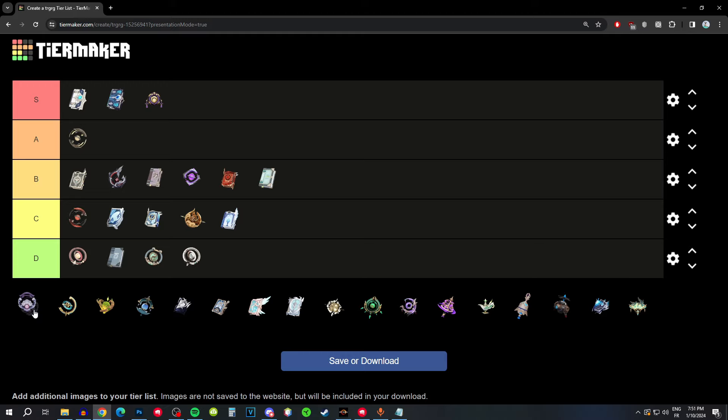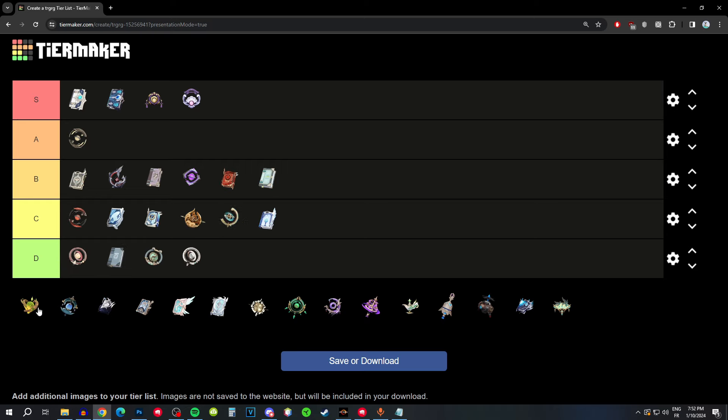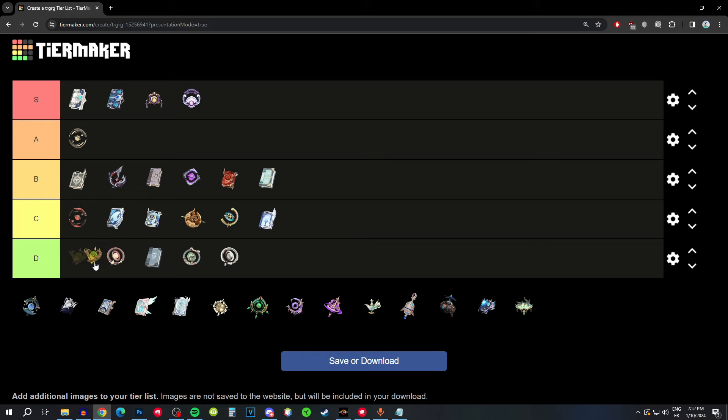A Thousand Floating Dreams — for the 4-star Fulfilment: average base attack, energy recharge substat which is good, but the passive actually lowers your attack, which is terrible. I definitely wouldn't recommend it — C tier for the bad passive. Sacrificial Jade has low base attack, crit rate substat, and the passive is just HP and elemental mastery — D tier, definitely not good.